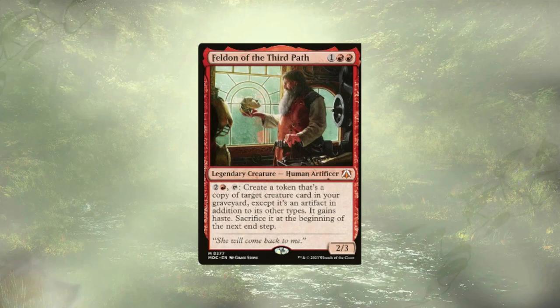But what if our Timestream Navigator is hanging out in the graveyard? Not to worry — Feldon of the Third Path is going to do the same nonsense. He'll create a token that's a copy of a creature in our graveyard except now it's an artifact in addition to its other types. It has Haste and we have to sacrifice it at end step, but we're just going to throw that token to the bottom of our library, take infinite turns, and with those infinite turns eventually hit one of our win cons or win through combat damage, depending on how the rest of the game has been playing out.